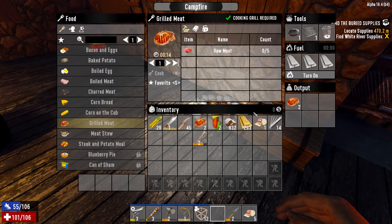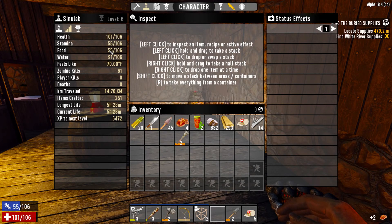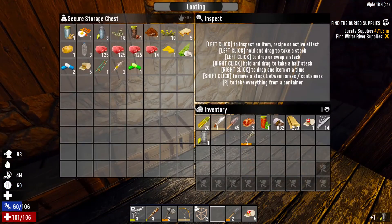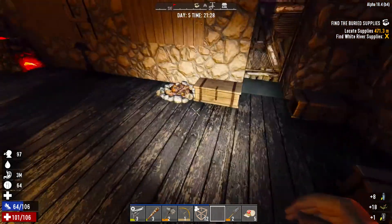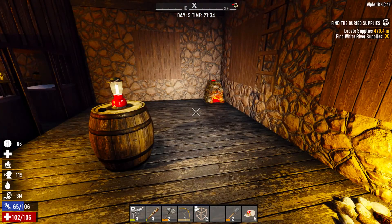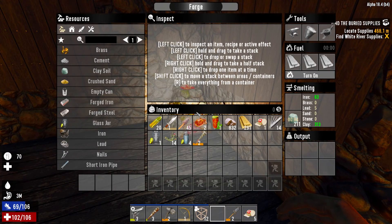We've got some more food in there, which is good because our food is quite low. Let's eat a couple, drink a little. We have some more of this and some more of that, so let's make some more red tea. I think that's going to wrap it up for this evening. We did some good work - we got a bicycle now, so that's going to make traveling around a lot faster.